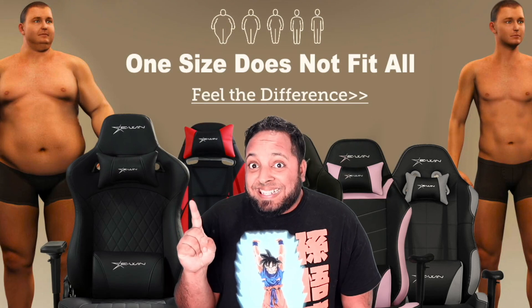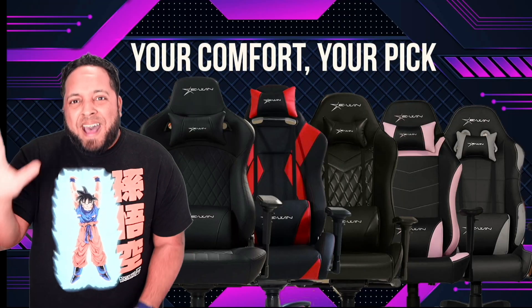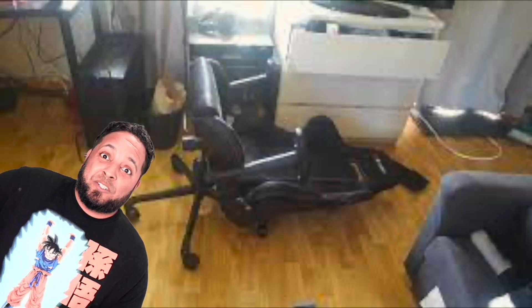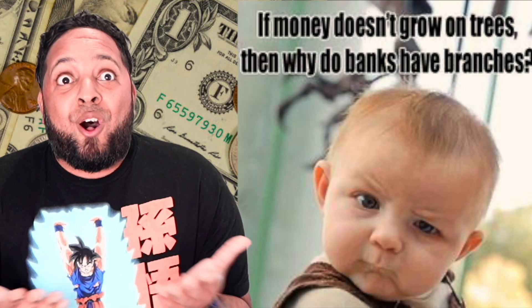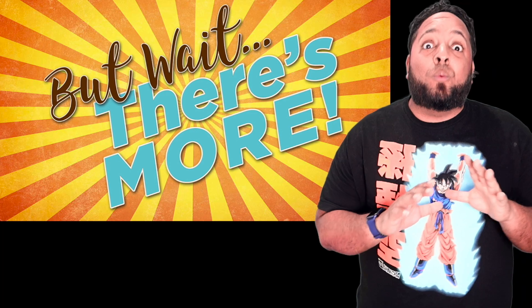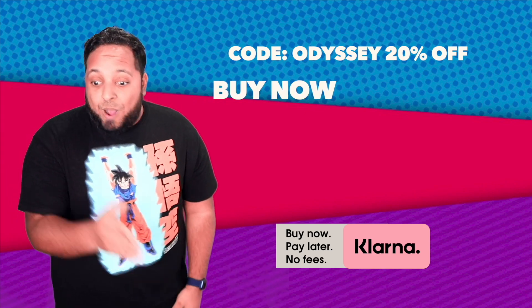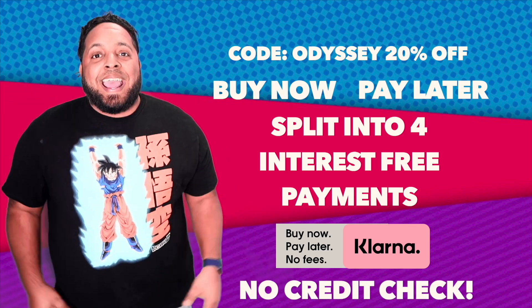When it comes to buying gaming chairs, one size does not fit all — trust me, I can relate. That's why Ewing Racing offers you five sizes in gaming chairs so you'll find the right one for you. Don't settle for that one choice from big box stores or the Amazon tab. With Ewing Racing you'll find the perfect chair. This $229 chair using code ODYSSEY gets you it for $183, and on top of that you can buy now, pay later — split your payments into four interest-free payments with no credit check.